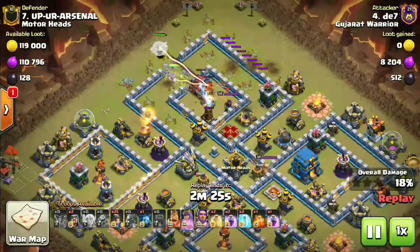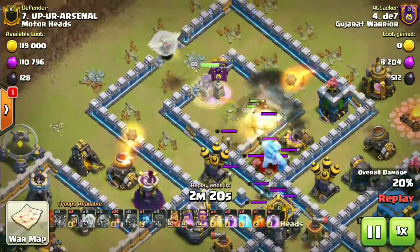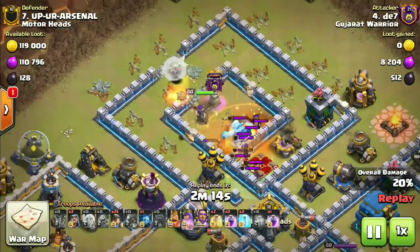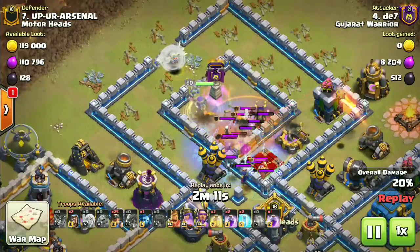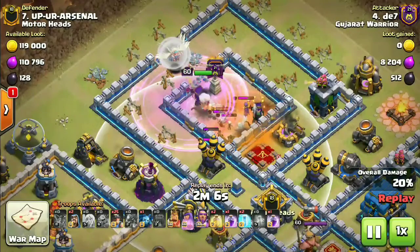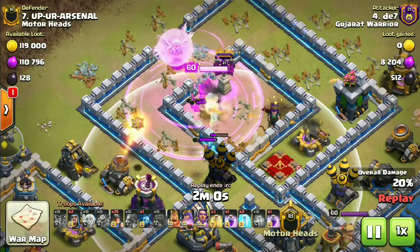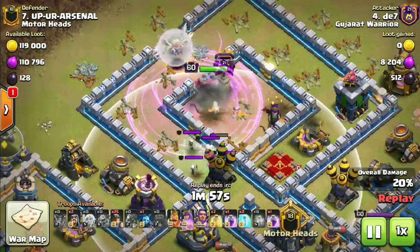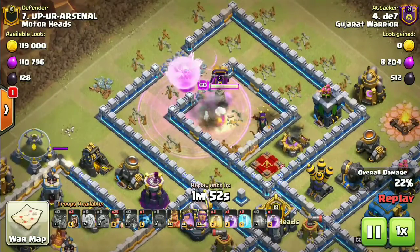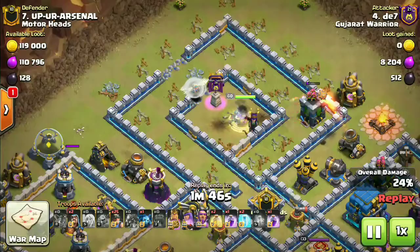The valkyries come out of the wrecker. The opponent CC has witches and an ice golem — the poison spell is already down for them. The healers are just outside the radius of the air defense, which was quite lucky. But the witches took a long time to be cleared, which will affect the attack later on. The queen is now progressing quite well and doing some decent damage.